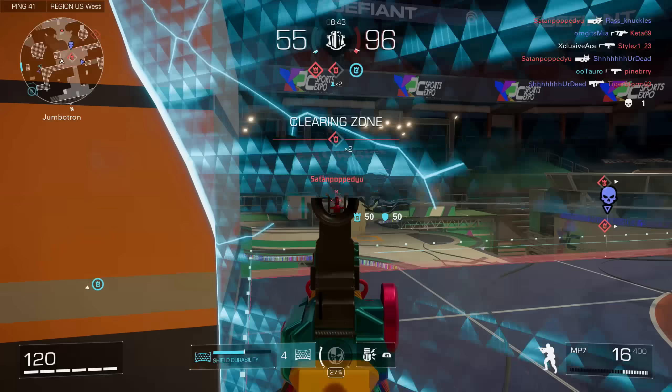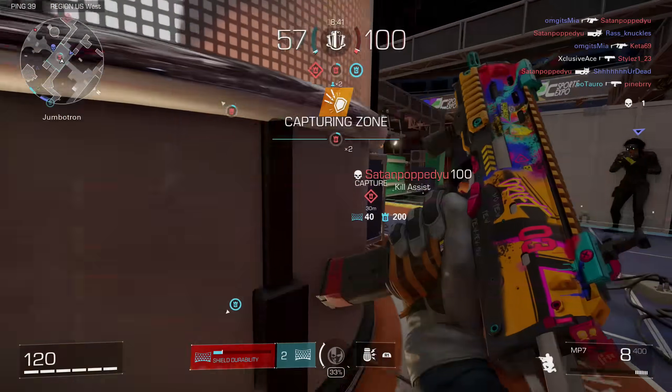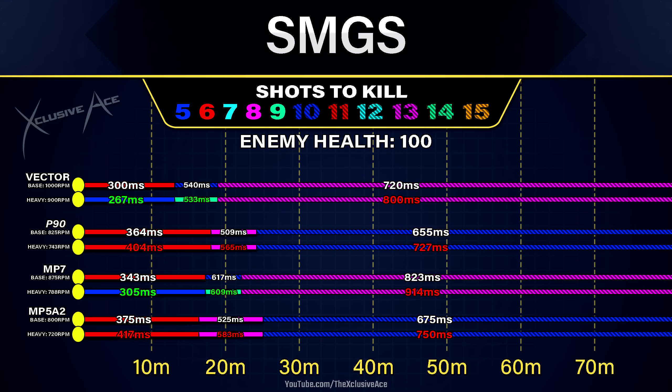In the SMG category, there are a couple that definitely benefit from the heavy barrel: the Vector and the MP7. With both of these, putting on the heavy barrel allows you to get a five-shot kill in the maximum damage range rather than six, and in the second damage range it's now a nine-shot kill rather than ten. This gives a very noticeably better time to kill, so I would highly recommend using the heavy barrel on both of those.